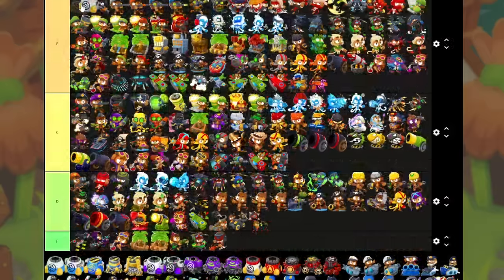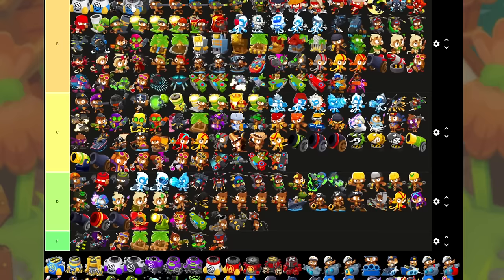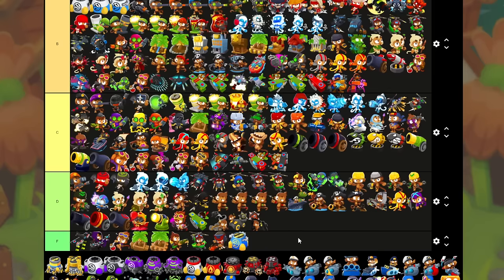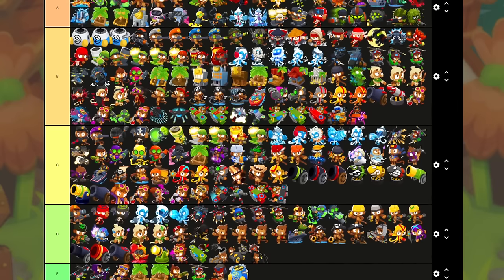I think base Spike Factory is one of the ones that are solid. I think you also want to put 0-0-1 and 0-0-2 in B tier — this is a good cross path, it doubles the lifespan of your spikes. A tower we can put in the F tier — I generally believe Long Life Spikes is never useful unless you're playing a specific challenge. It just is not good — it doesn't make your spikes any stronger, just makes them last one more round.